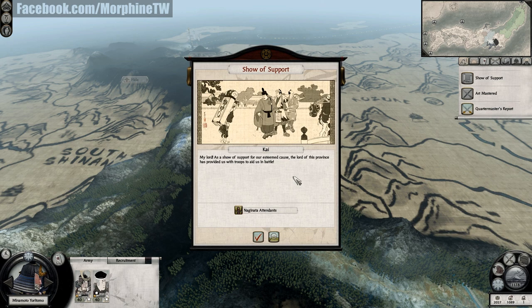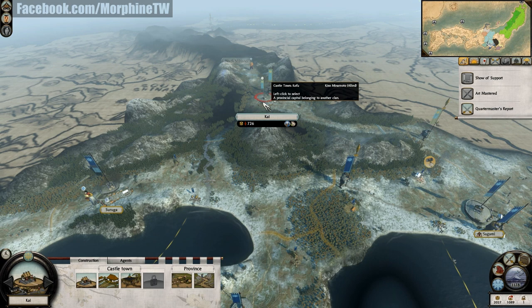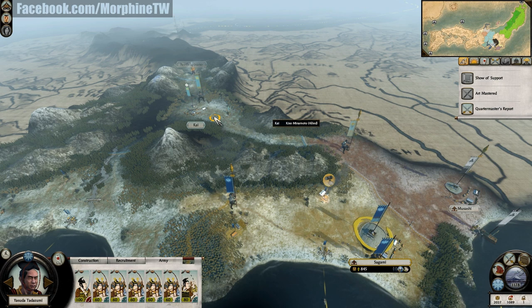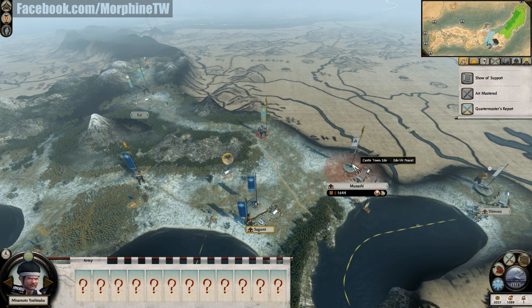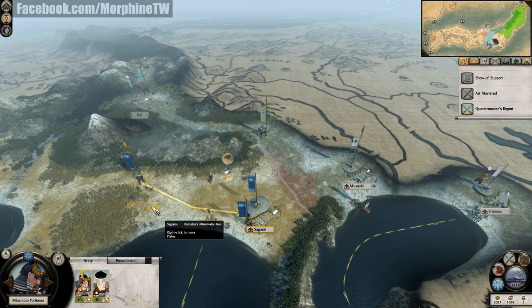As a show of support for our cause, the lord of Kai province has provided us with Naginata attendants. I got Naginata attendants but I cannot find them. It seems like my allies are already attacking Musashi — and it's actually not a problem in Shogun 2. I will try to hurry up and take over Musashi before my ally does.